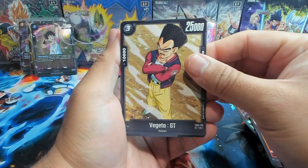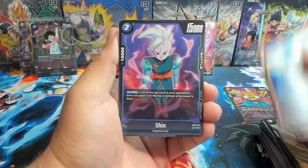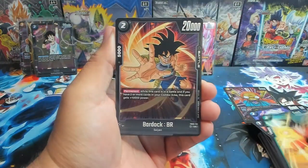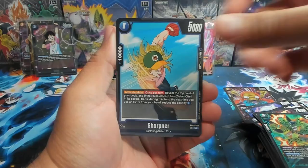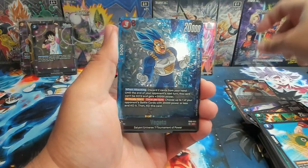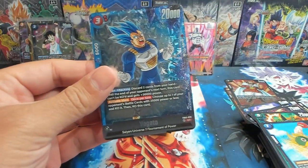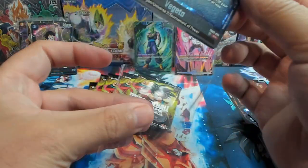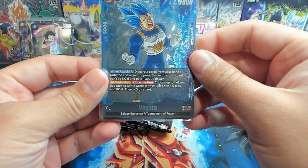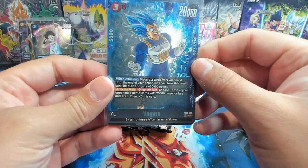Vegeta — hate the hair though, they kind of did Vegeta a little dirty with that artwork. We have Cell, Sharpener, Hercule the Champ, and another SR Vegeta — pretty good card in my opinion. Three cost, and when attacking discard two cards from your hand: until the end of your opponent's next turn, this card can't be KO'd and gets 30,000 battle power. Ridiculous.